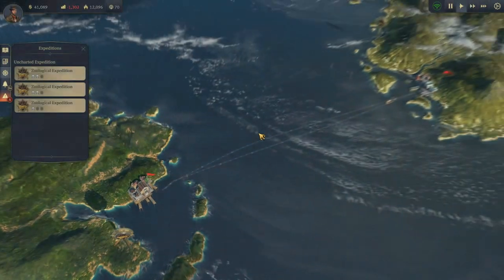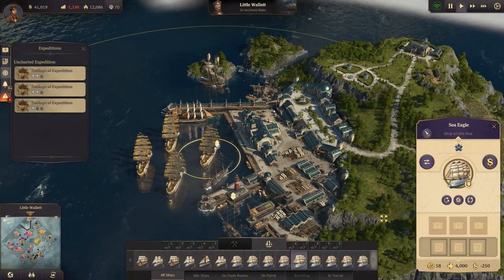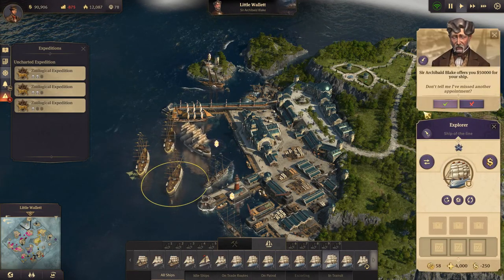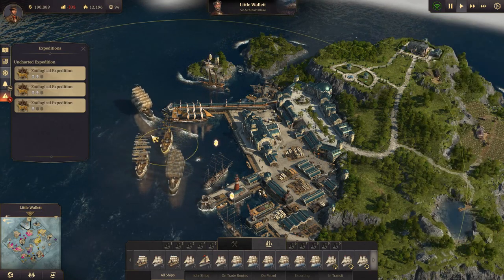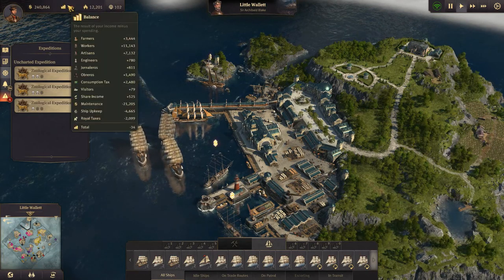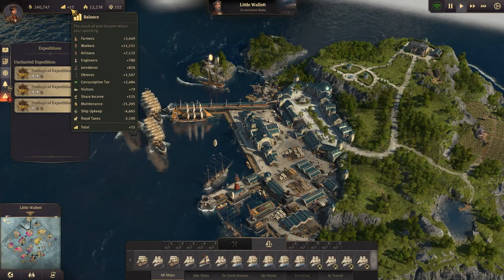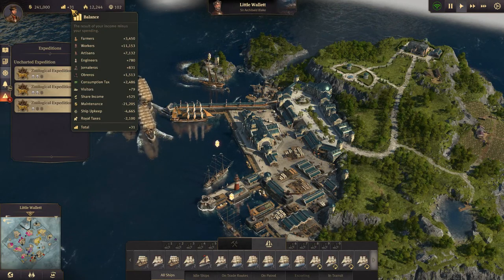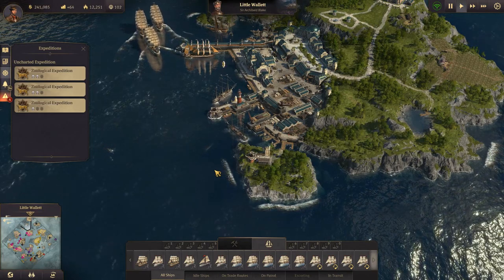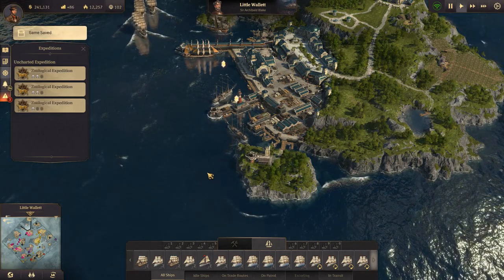Let's quickly go back to the old world where our trade ship is coming back. We have a few ships here which we can sell — he will pay us 50,000 for each. We fill our coffers right now, but we also reduce our ship upkeep quite a bit, which will all help our balance. We are making a tiny little bit of money, and we have quite a lot of money — so that's good. But that is going to be it for this episode, guys. Thank you very much for watching. I hope you enjoyed it. If you did, why not leave a like and maybe subscribe, and I'll see you next time.